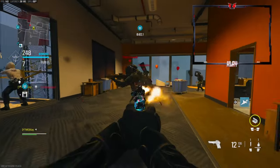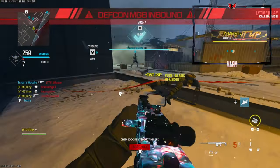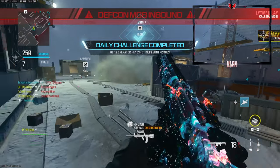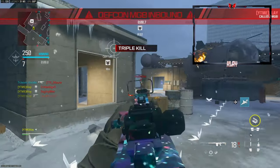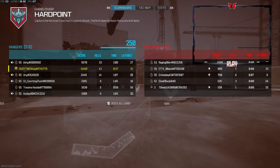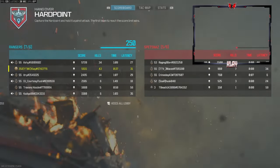My teammates are all on the hill right now. That doesn't make any sense — it's like 250 to seven and we're getting on the hill. But 43 kills though — GGs!